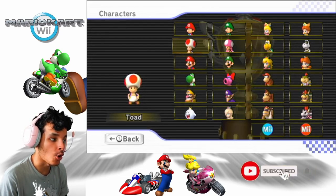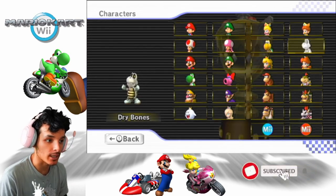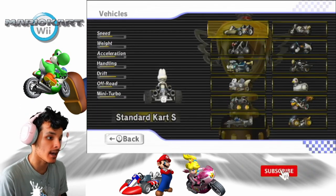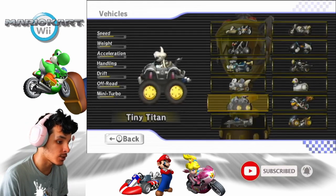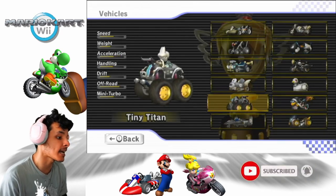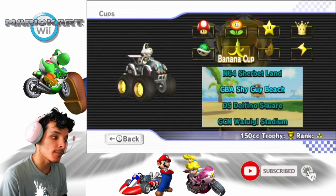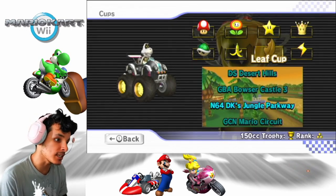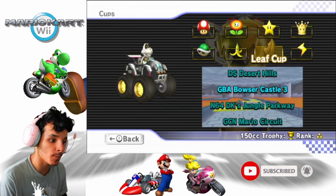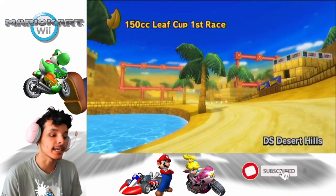Previously we played as Toad. We only have two minis left which are Dry Bones and Toad, and I think I know who I'm gonna be for this one — Dry Bones! The drama character. I've been talking about him since the first episode with the Mario Bros movies. We can pick any vehicle we want, so I'm gonna try the Tiny Titan again — I'll keep the Mini Beast for last. The Leaf Cup 150cc features DS Desert Hills, GBA Bowser Castle 3, N64 DK Jungle Parkway, and GCN Mario Circuit. Let's get it started!